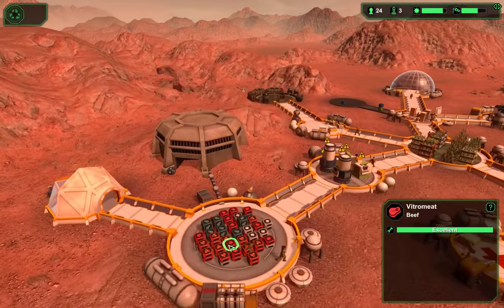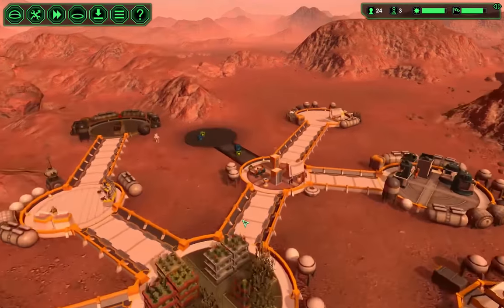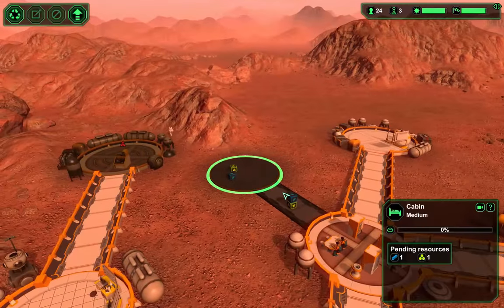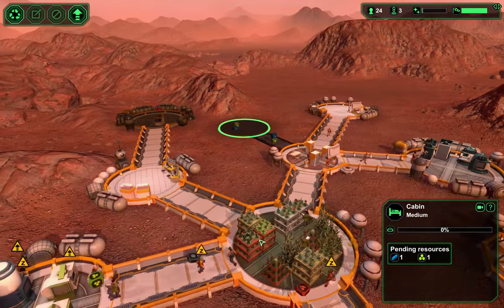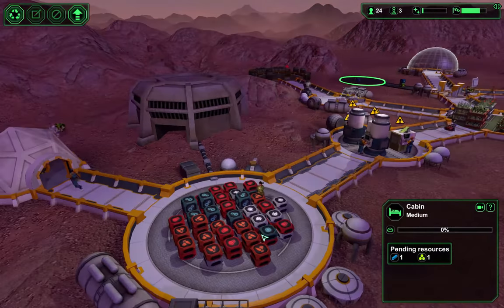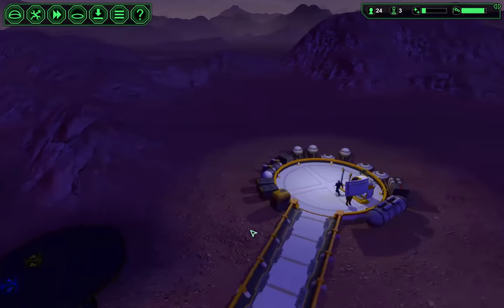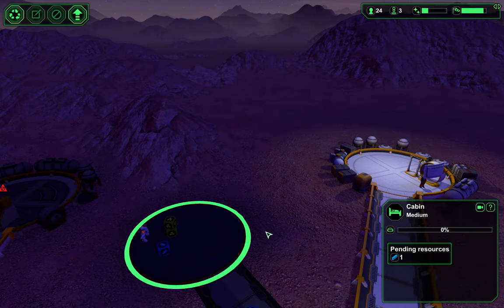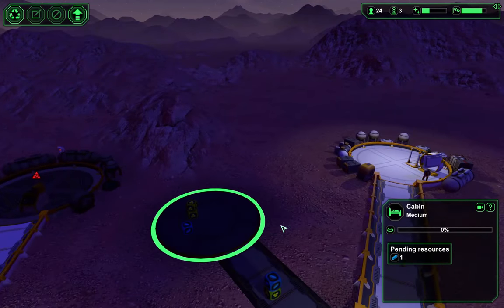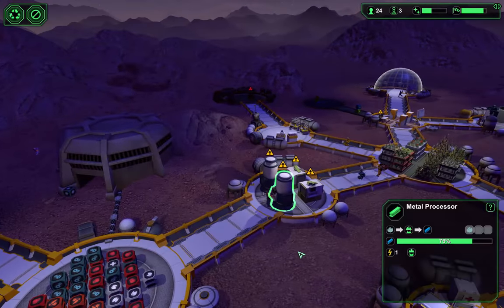Look at all the food. It looks like we've got a semiconductor ready to go — beautiful. These guys are walking a long way around, but this cabin's medium — I thought I made a big one.